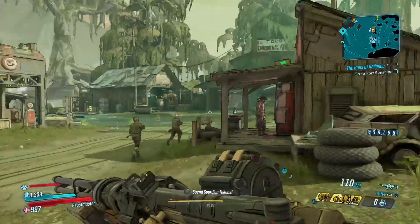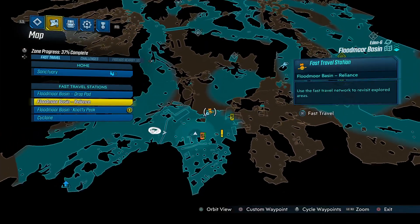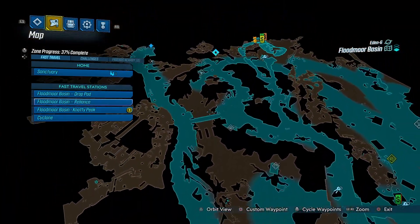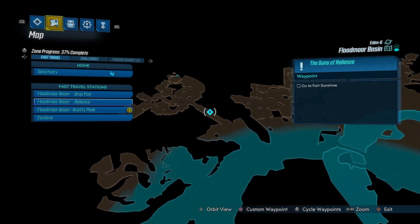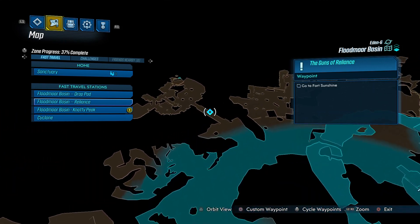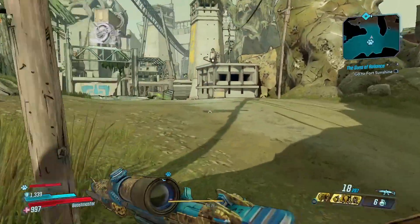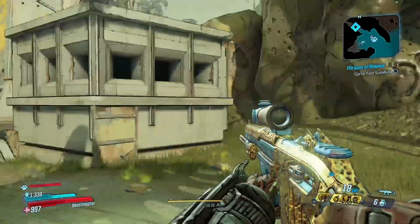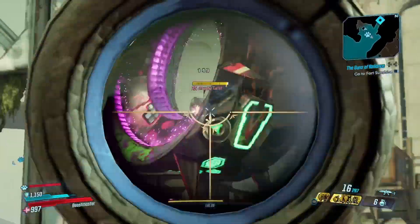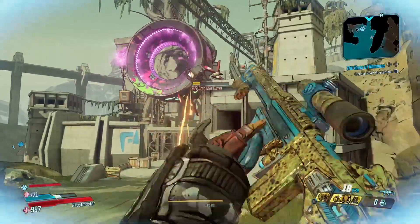Let me just open up this chest — maybe it will give us something. Not really — class mod. Oh well. We'll open that chest soon enough once we're done with this mission. I think it's a bit far away. You know what? I'll see you guys there — it will make things easier. Alright, here we are, just outside this area. This is where Dalton is being held hostage. Just need to take care of these enemies.